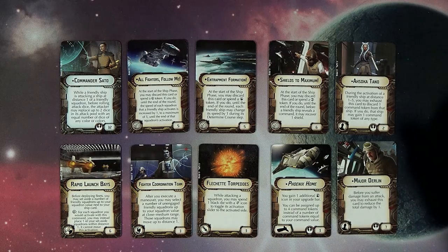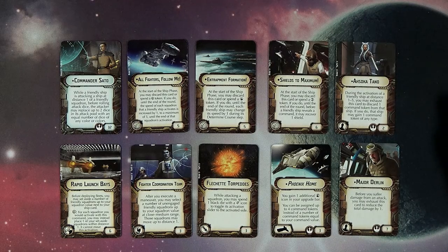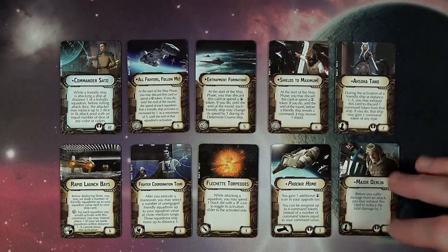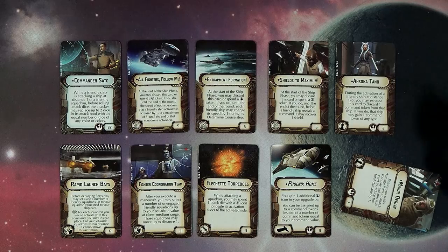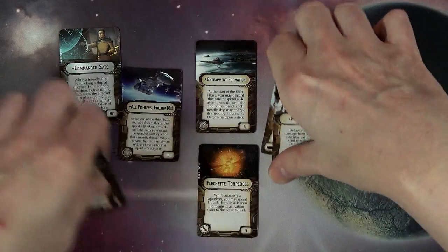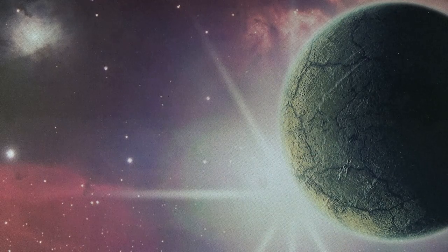The Phoenix Home title: you gain one additional officer icon in your upgrade bar, and you can be assigned up to four command tokens instead of a number equal to your command value. That's pretty useful — it gives you options. Major Durlan: before you suffer damage from an attack, you may exhaust this card to reduce the total damage by one, for seven points. I think he's high-costed. On a smaller ship it's probably worth it since you only have two shields on the sides, but it starts making those smaller ships cost 60–70 points, which gets pricey.